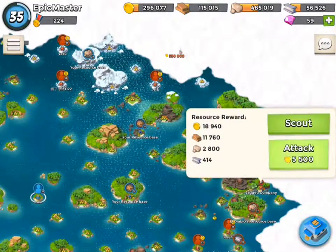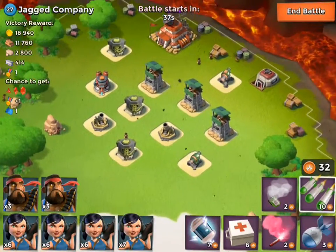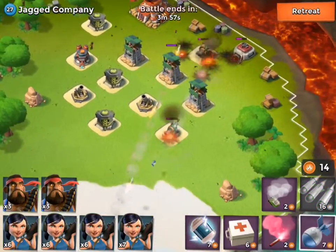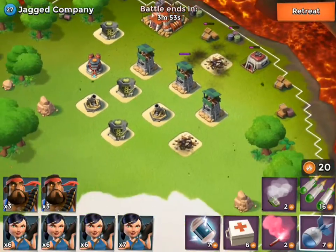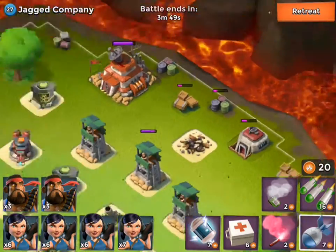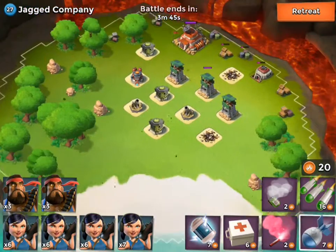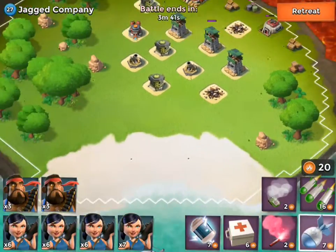Let's move on to the next base down over here. We have a normal cannon and a kind of overpowered cannon, so I believe we can pretty much take that with two missiles. Pretty much this is the exact same base as before — the only difference was this cannon was at a slightly lower level.